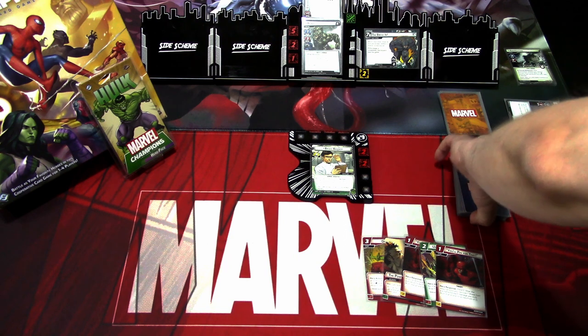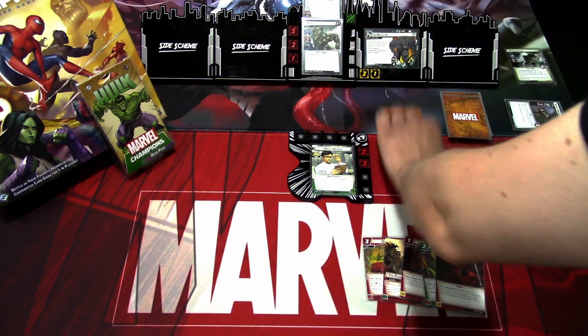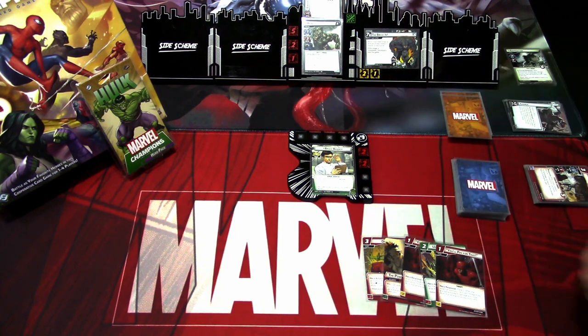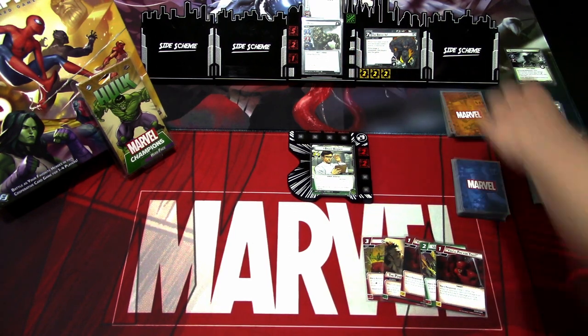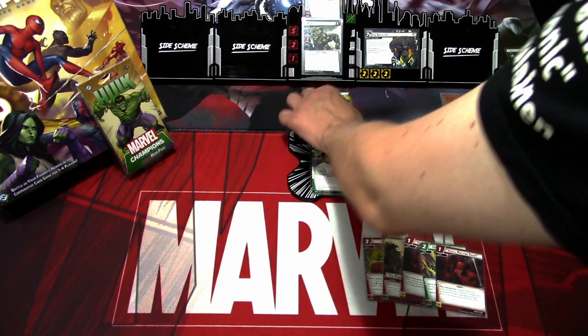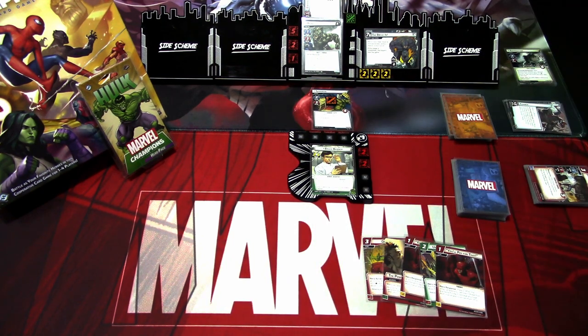Let's go to the villain phase. We add one threat. Rhino schemes for one plus two — we're really close, at six threats. We get Sandman. Luckily we didn't lose there. That's the villain phase.